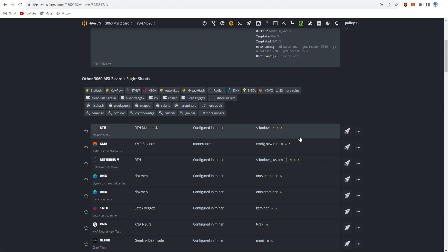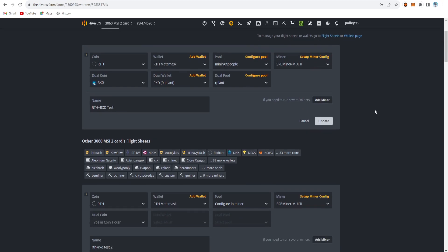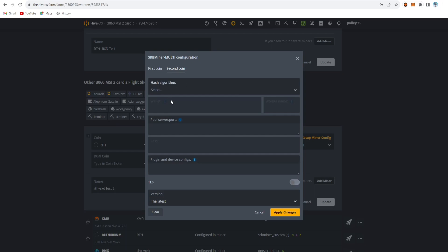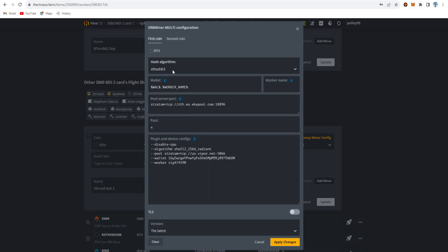For the second method, I set only one coin in the flightsheet — RTH with MetaMask — and configure the miner directly using SRB Miner. I do not set the dual coin setting inside the flightsheet. Instead, I set the dual coin in the extra config file. On the setup config file I only set the first coin; the second coin goes in the extra config file, using the Ethash B3 algorithm.